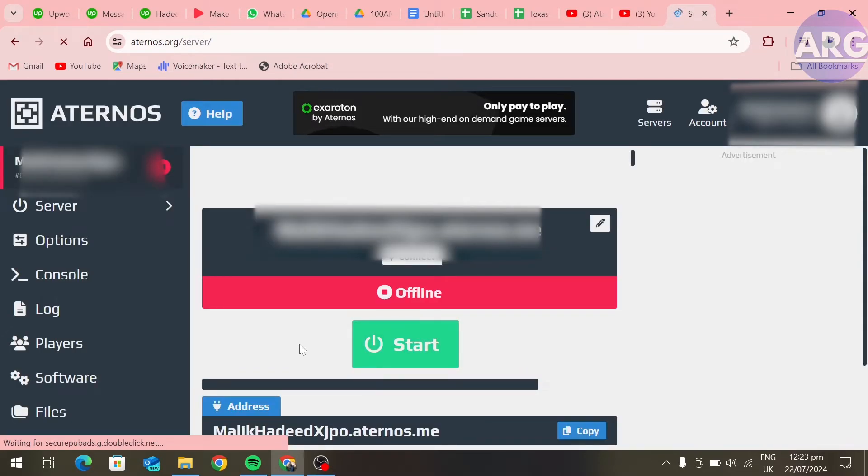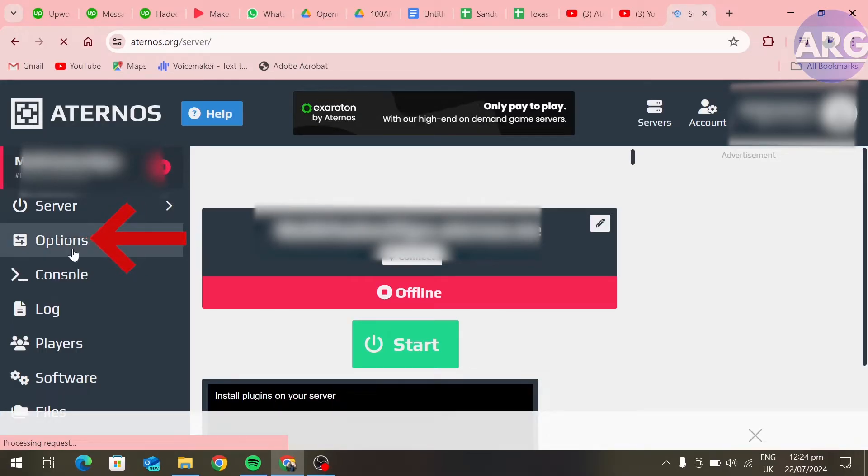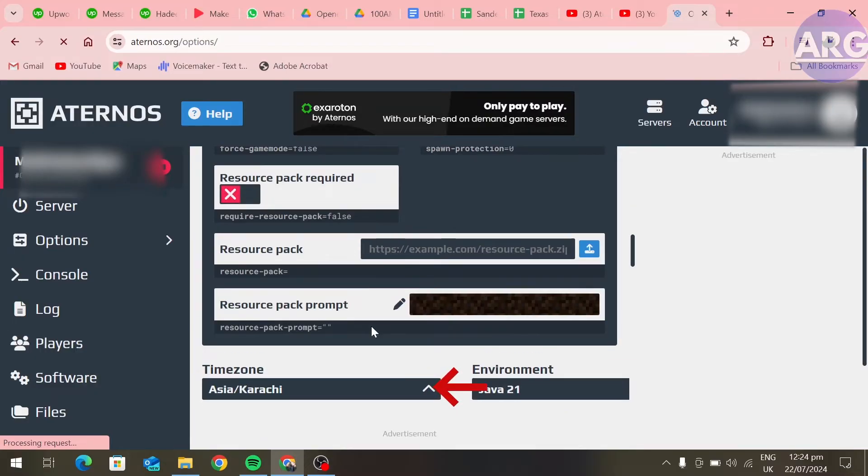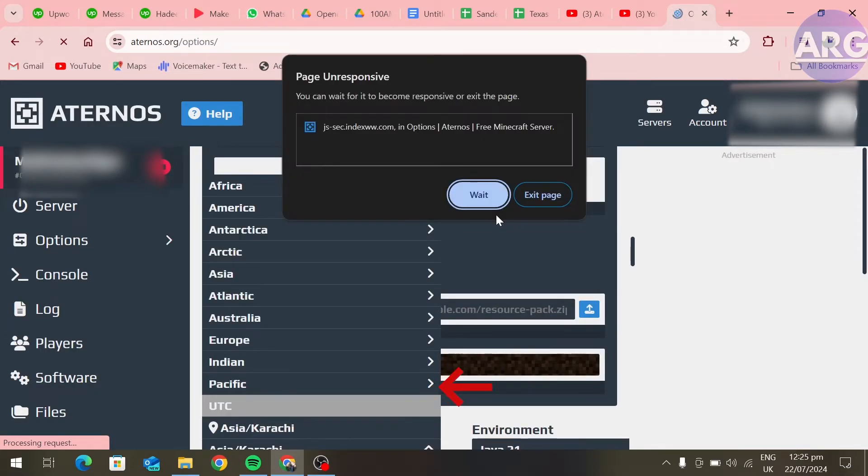To fix the lagging, copy these settings. First go to Options and scroll down. Here you have to change your timezone to Europe/London.